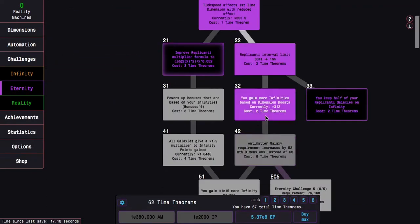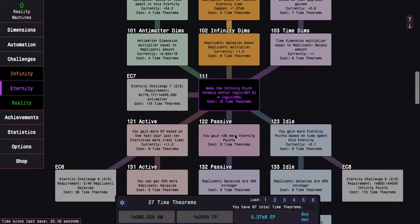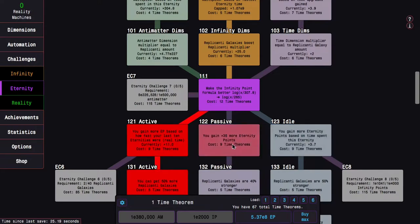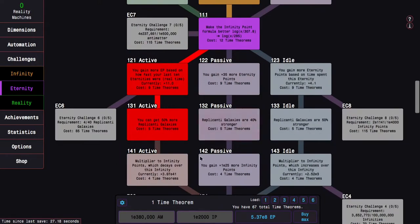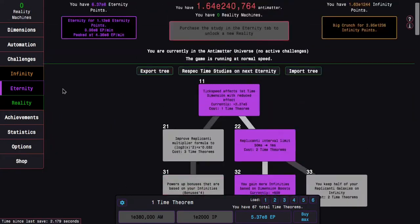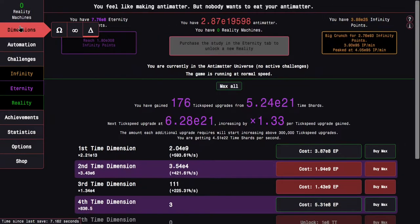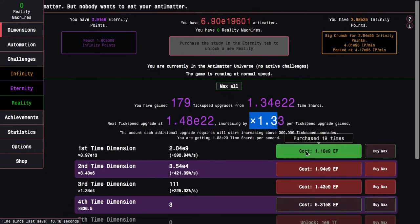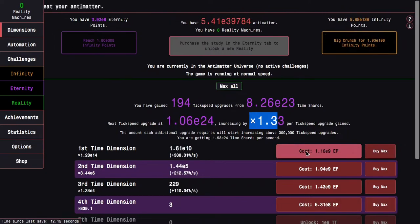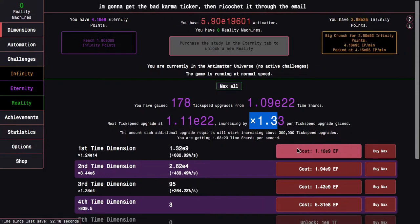Let's go here, just with the standard stuff. Let's go Infinity Dimensions — basically the goal is to get this Time Study while I have the Infinity Dimension path. This is going to be quite powerful. So I'm going to spend the rest of my Eternity Points on Time Dimensions. I could get the one other Time Study that makes the Infinity Runs a little bit quicker.